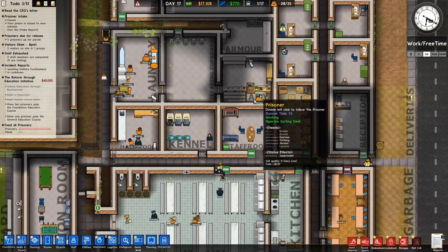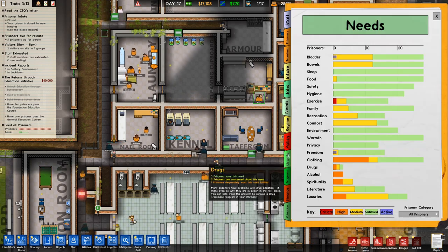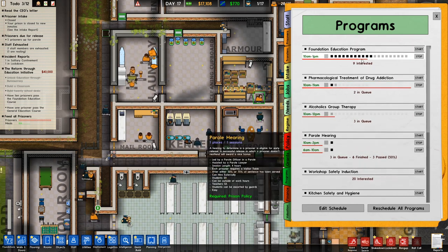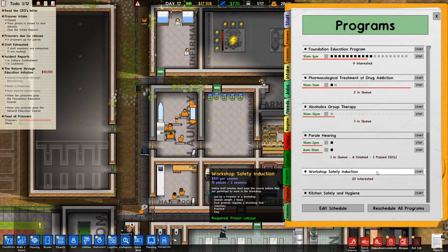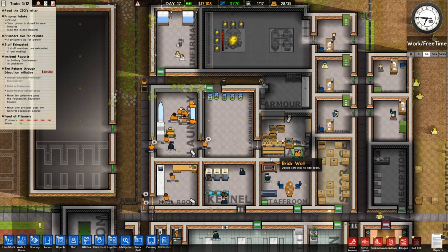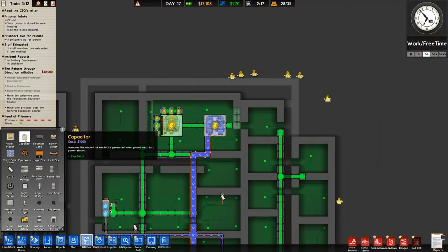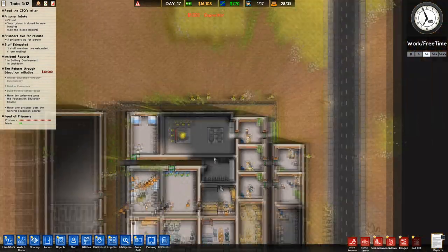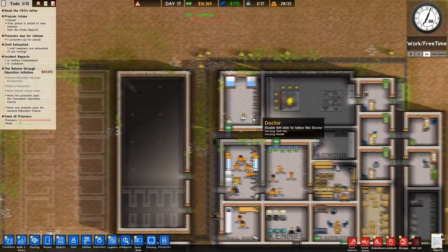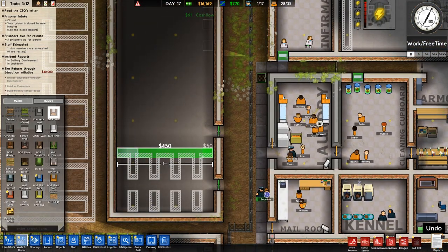We've got people working in the library, people working in the shop. How are our programs going? Foundation education — still people doing it. Oh, three people have been paroled — that's great! Power is about to run out. Let's get another capacitor on there. Cookers and washing machines are the high-drain items, and when we add the workshop we're going to have to put in many more capacitors.